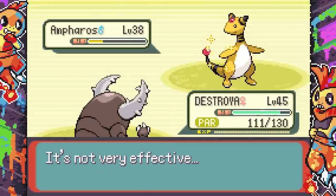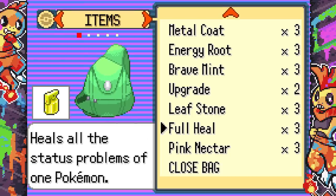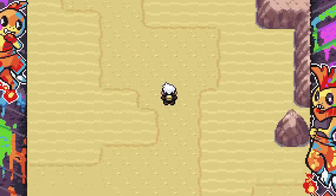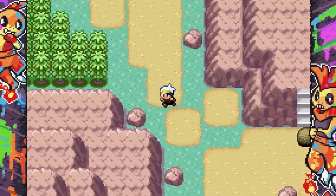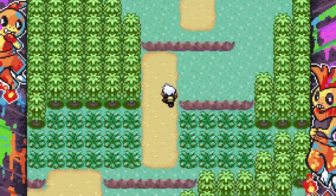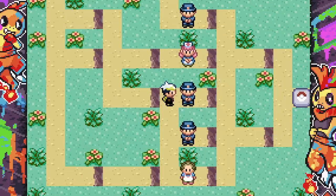We battle another trainer who uses Focus Blast — absolute idiot. We pick up Timer Balls, Full Heals, and Pink Nectars that change the form of certain Pokemon. Let's Full Heal and use these Soda Pops. I catch a Meditite — Pure Power and Quirky nature. I want out of this route. We also find Link Cables for trade evolutions and eventually cut a tree to continue. We choose the Battle Prep Rest Shop next.